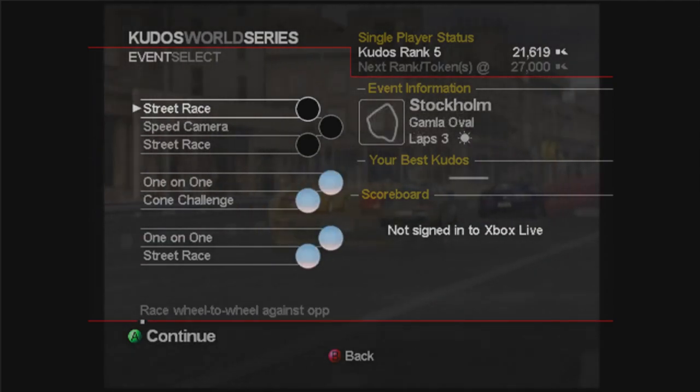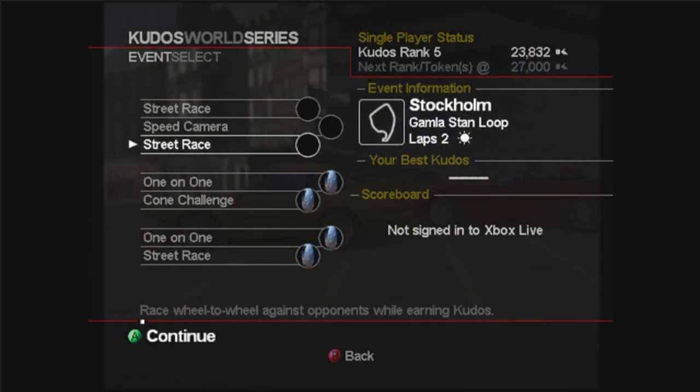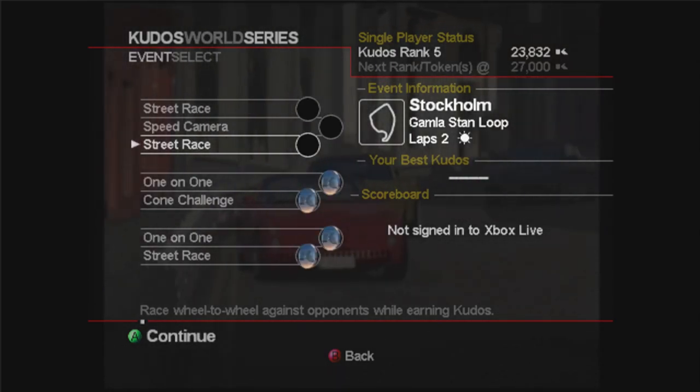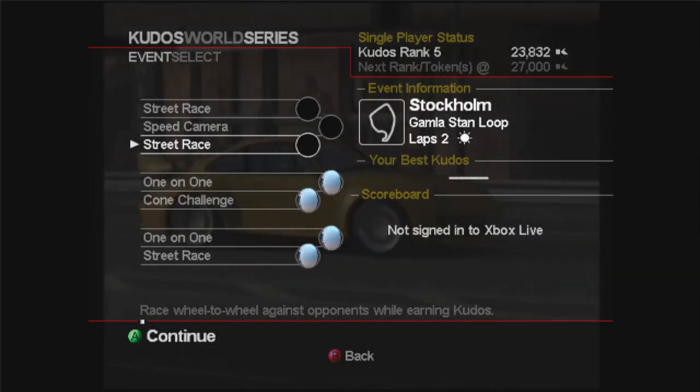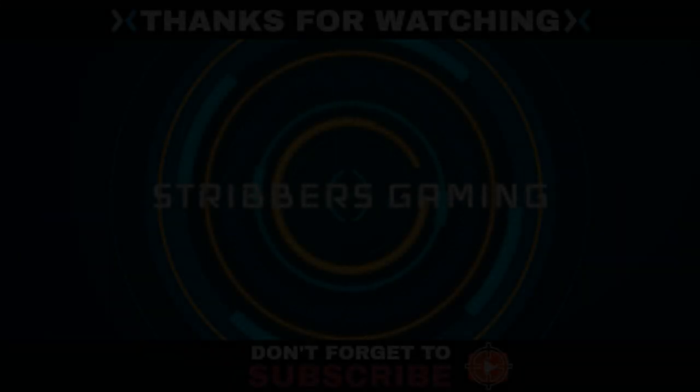Now we've got quite a few tokens for unlocking cars in the next series. That is going to do it for this episode, guys. Next episode we're going to do the street races — a couple of street races to end the Compact Series — and the speed camera challenge as well. I hope you liked it; if you did, please give me a like, and I'll see you next time.